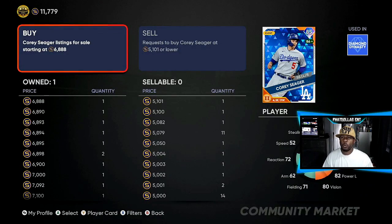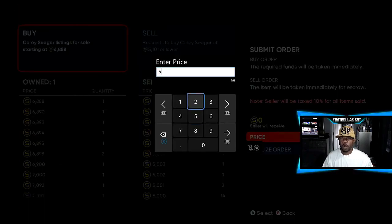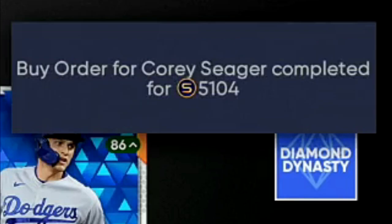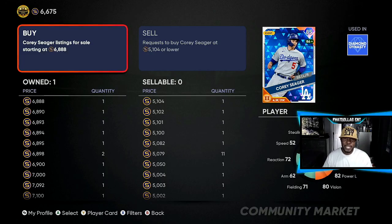I'll show you fast in the video. To buy him I would go 5,104 — so 5,101 is the lowest you want to buy from, but 5,104 makes the seller want to sell to me faster. Now I can sell them back for 6,887. I'll go one under the buy-now, but knowing it's a 1,700 gap I don't mind losing 10 or 15 stubs to move faster. Instead of 6,887 I'd go five or six stubs down, and as you can see in the top right corner he sold already — that was 25 to 30 seconds.